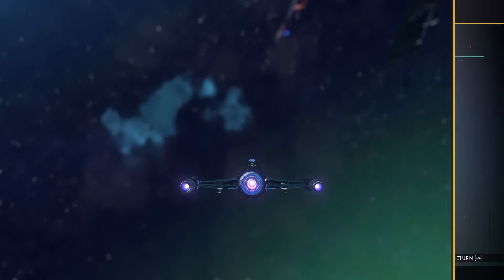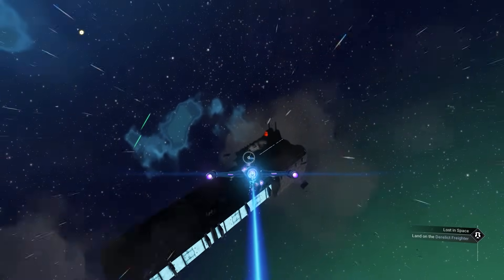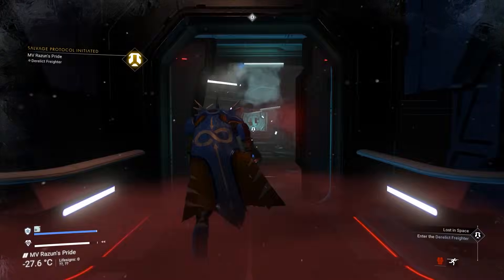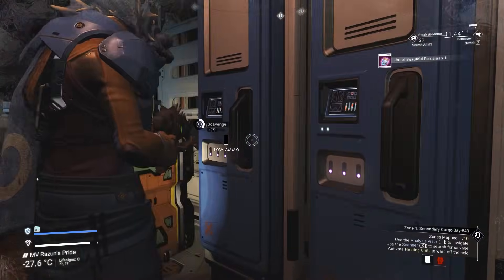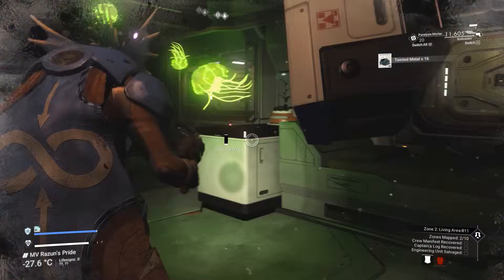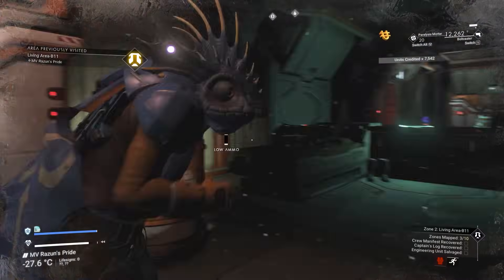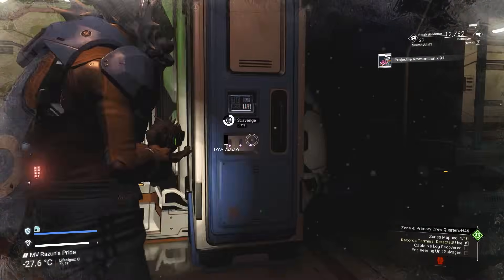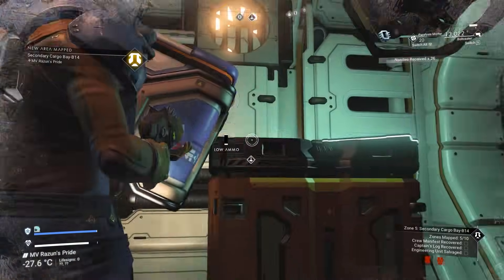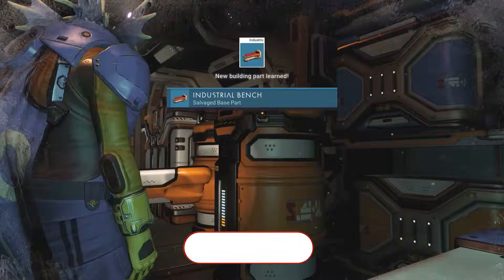Head out into space, activate the map, tune the signal, and pulse until you get a message to stop. Exit pulse, then board the derelict. I'm speeding forward through my run — in this run I collected four salvage frigate modules. There are no aliens, no robot sentinels, nothing to shoot at — only a couple of jellyfish, and they don't really do anything except tickle you. You can keep repeating the process and get as many salvage frigate modules as you want.